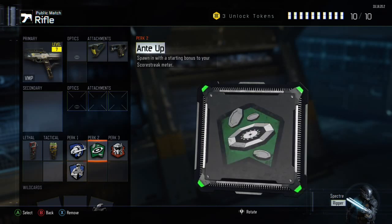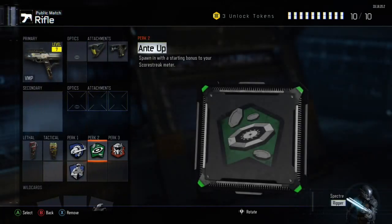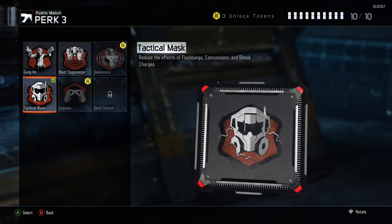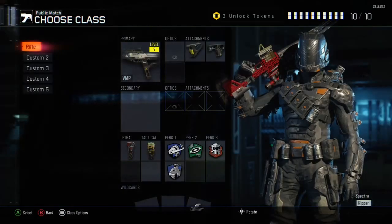As for Perk 2, I always go with Ante Up, just because there's no real crutch perks in the Perk 2 slot. I don't really use Fast Hands, so Ante Up — get my Killstreaks faster, why not? Perk 3 has a lot of crutch perks in the Tier 3 slot. I personally like Tactical Mask, because I'm not playing Stairch and I don't need Blast Suppressor.